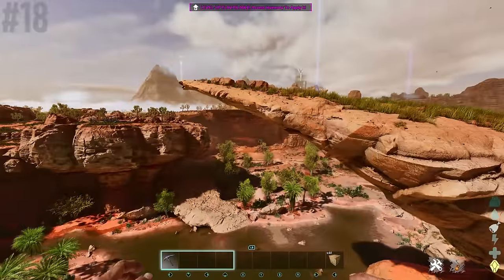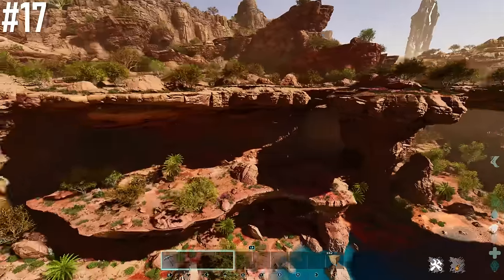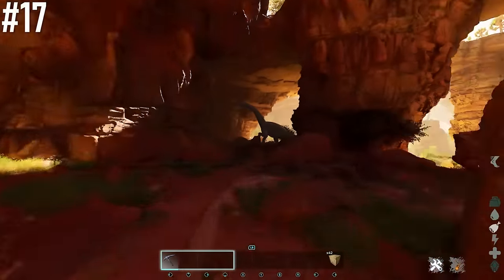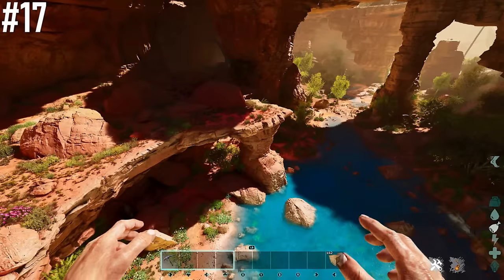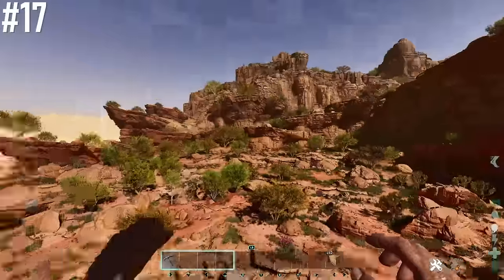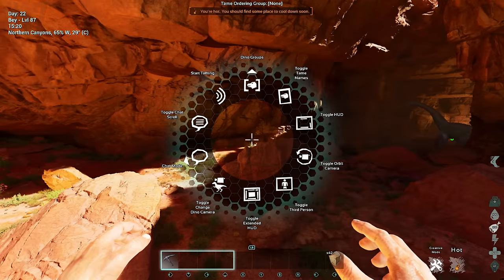Being in the center of the map puts you close to all those rare resources. Next base location is 27 latitude, 51.4 longitude — a really large, pretty flat area with a little cave you can build into, keeping yourself in the shade away from the heat. Water source is close by, surrounded by mountains, close to the blue obelisk with loads of resources on that mountain. Wind is at 65%.